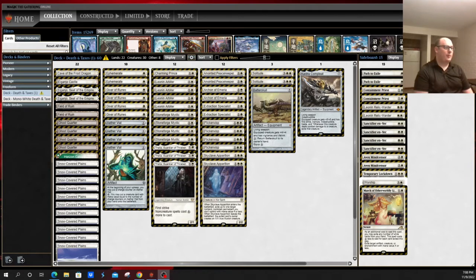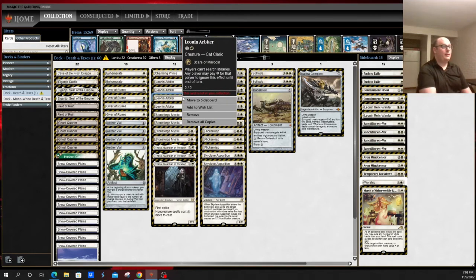The main thing that sets this deck apart from a lot of other decks in the format is its mana disruption slash denial plan, mostly centered around the card Leonin Arbiter. Leonin Arbiter basically says players can't search libraries; any player may pay two for that player to ignore that effect until end of turn. This basically puts a tax on fetch lands, on Summoner's Pact, on Primeval Titan searching for lands, and any of those kinds of things. It also really messes with things because of the clunkiness of the Magic Online interface. And notably, if Leonin Arbiter is exiled after you've paid the tax, there's another tax because it's a different copy, which can be relevant with a flicker list.